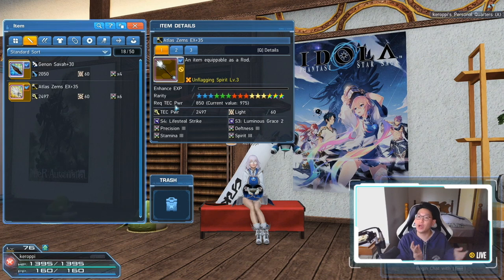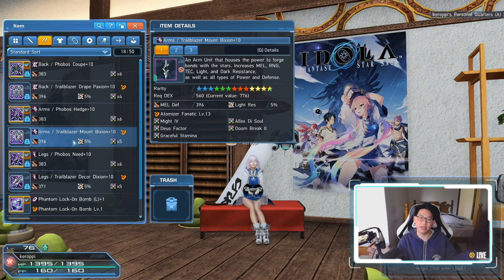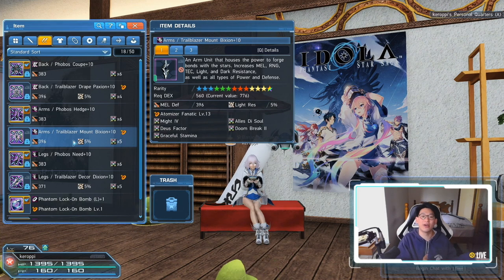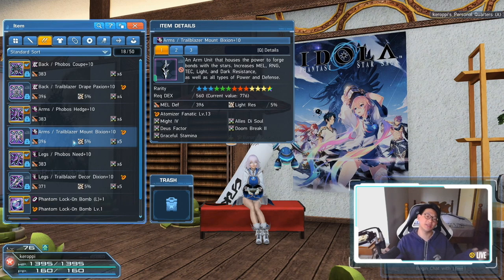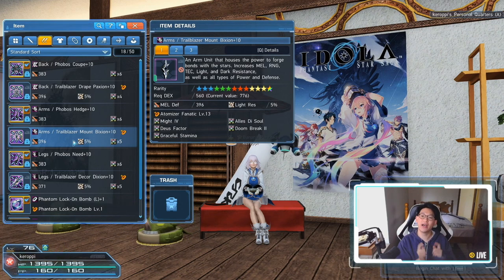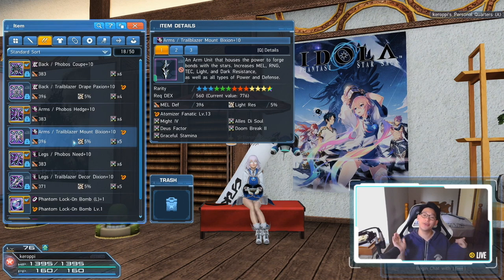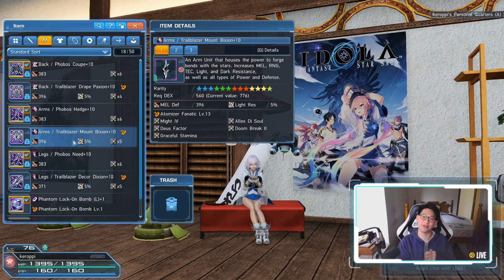Most people don't have a problem with power because you have your mag and you simply put more power on it to equip the weapon you need. Where most people get stuck is dexterity. If you're not playing a Braver or Bouncer - say you're playing a Techter - how are you going to increase your dex stat? Today's video covers all the different methods to increase your dex stat.